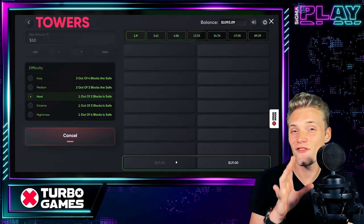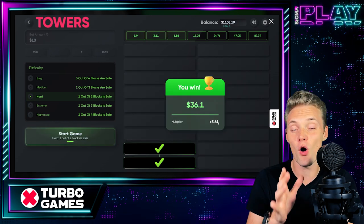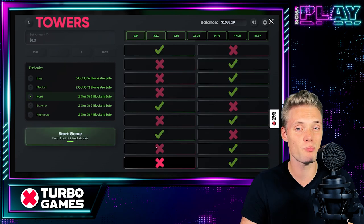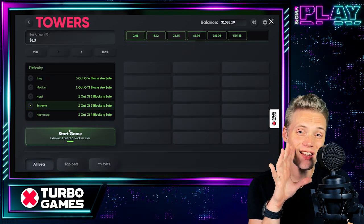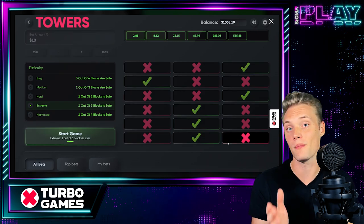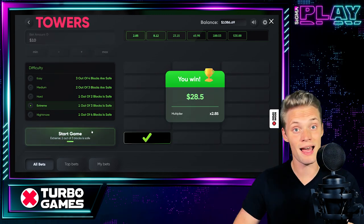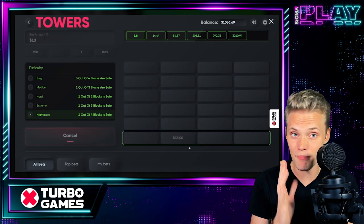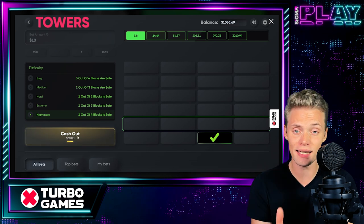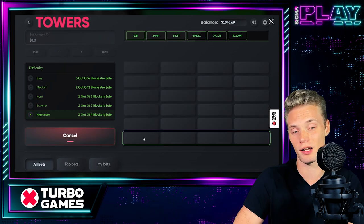Hard level gets already very challenging since this turns into like a 50-50 game — only one out of two blocks will be safe on a grid 2x4, but the max potential will be increased to 89.39 times our stake. Extreme gets even harder: the grid turns into 3x6 and only one out of three blocks are safe, but the max win multiplier goes up to 535.88 times our stake. Nightmare is truly a nightmare — the grid is 4x6 and only one out of four blocks are safe, but the max win multiplier is truly outstanding at 310.94 times our stake.